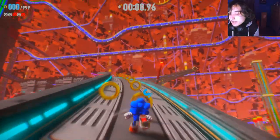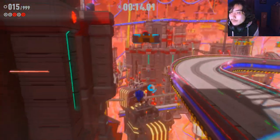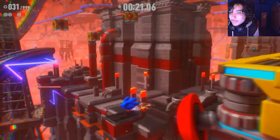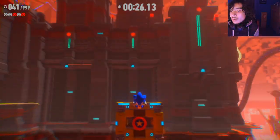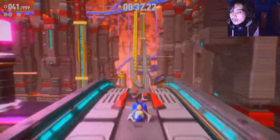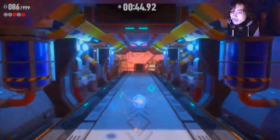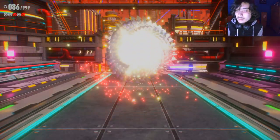Now we're on to our first Chemical Plant, which is another Generations level — and a pretty good one actually. There's a light dash path here. There's also a speedrun trick called the homing dash — I've tried it before but I'm not going to pull it off in this video because I want to avoid messing up. When you get it, it's pretty useful. And yes, S-rank!